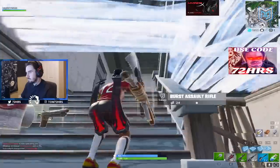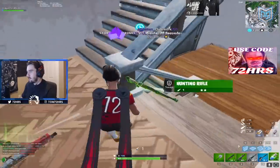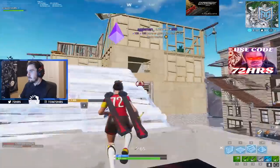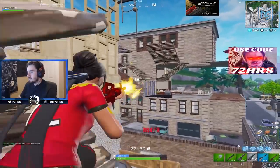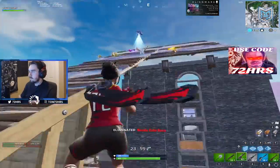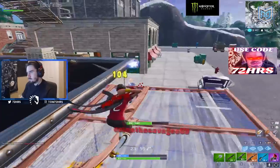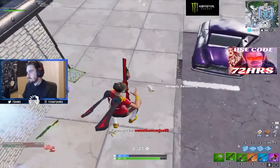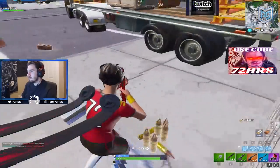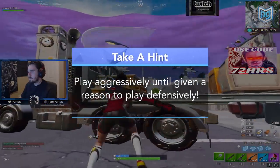He hears more footsteps above, makes his way up, finds the player right away and destroys him in two shots. 72 Hours pops a mini and runs out. He finds a player to his right and lasers him for kill number three, then finds another player ramping overhead and wipes him out with a single pump — then takes another with a ridiculous headshot. Three kills in 25 seconds.